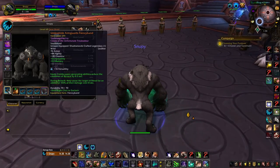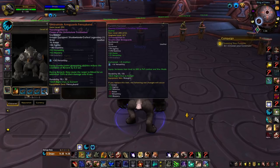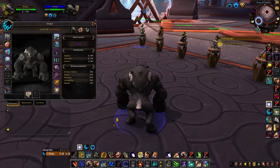Overall, my biggest recommendation is Drought of Deep Focus, then Natural Order's Will into certain matchups. Frenzy Band you can try out — it's not bad, but it definitely needs more testing. That's it for legendary effects on Necrolord Feral Druid. Next up, we're going to be talking about gear, stats, and also tier sets.